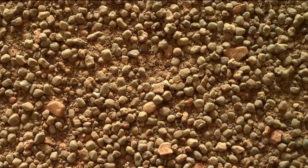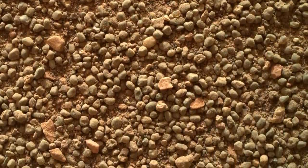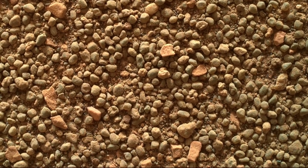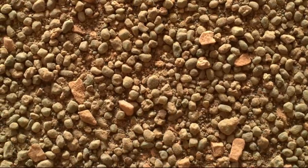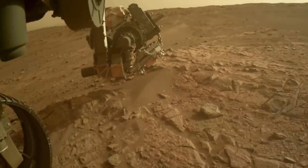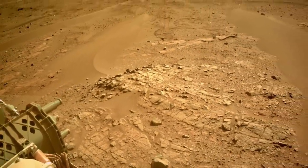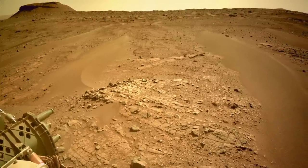Not only is there a range of sizes, but there's also a range of color and angularity, from well-rounded to very angular, which says something about how far the grains were transported. Although there's a plan to collect regolith — basically Martian soil — this pile of sand and pebbles may be too thin for the special regolith drill bit needed to collect it.